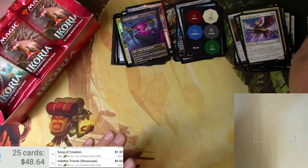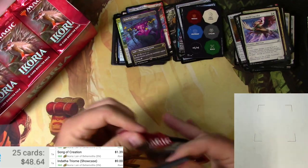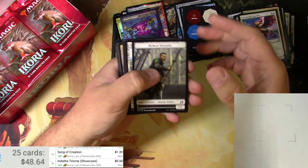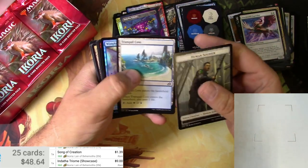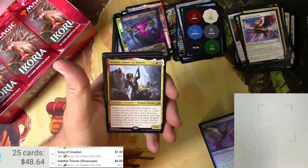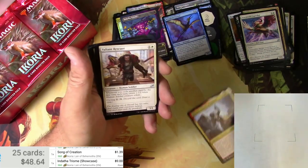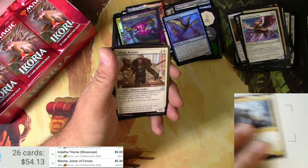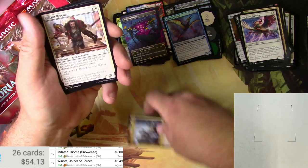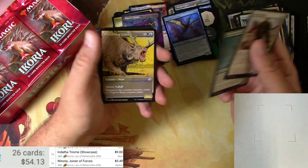Frenzied Raptor. Where are the Mythics? This is the wrong kind of error box we were looking for. We got a Wingfold Teron and a Wynota, Joiner of Forces — finally our first Mythic of the box. Wynota for five bucks. Okay, there's one Mythic — we're going to put that here and keep track of it.